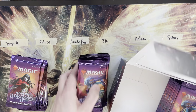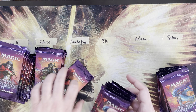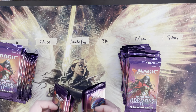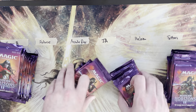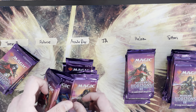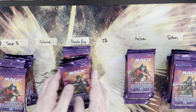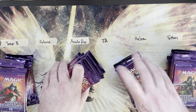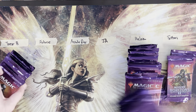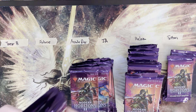Opening this up — I love some MH2. We're going to give these a good shuffle. I don't think Modern Horizons 2 draft boxes have a reputation for clumping, though that has been a thing in the past with other products. Wizards is pretty consistent about not having clump zones now, but there were certainly products where mythics would get clumped together.